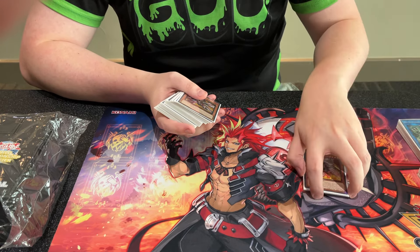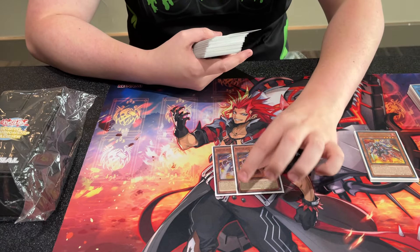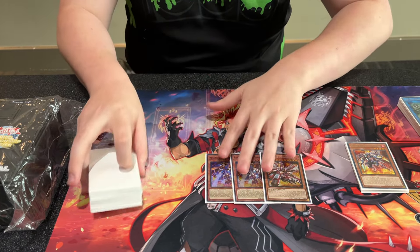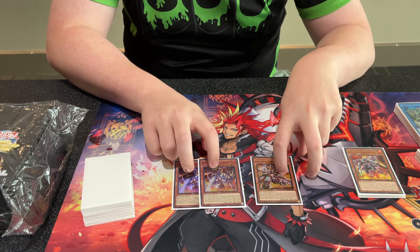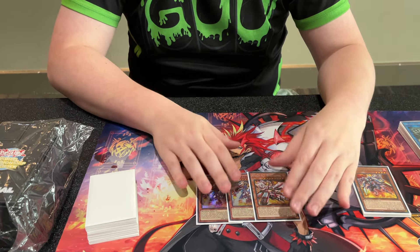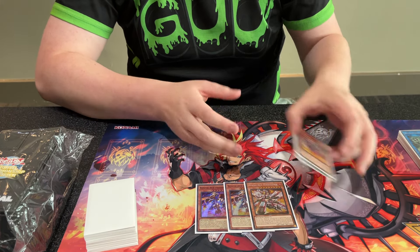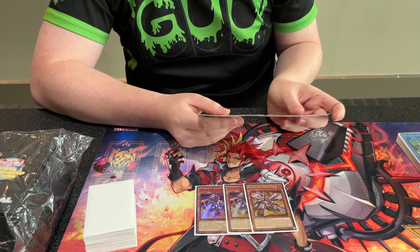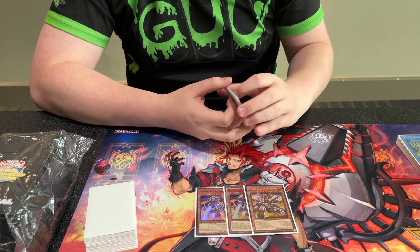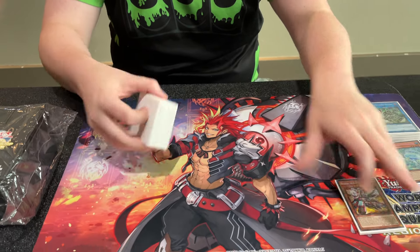One copy of Air Lifter — if you draw him, you're so happy. Two Preventer and one Turbulence. It used to be 2-2, but with Fiendsmith and Beatrice and stuff, you have so many ways to actually access Turbulence. You don't actually need three. And if you're really good at resource management — I've played this deck a lot — you can always recycle and reuse it, so you really don't need the second one.